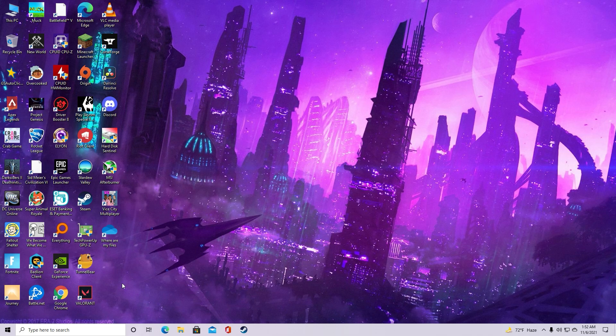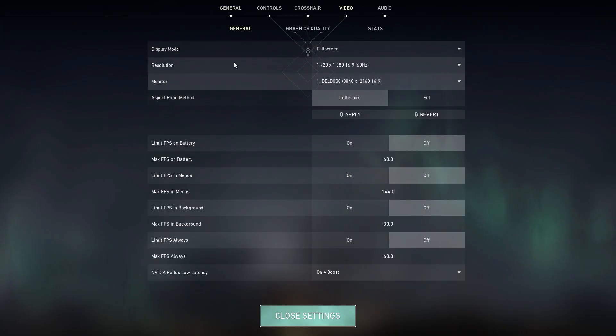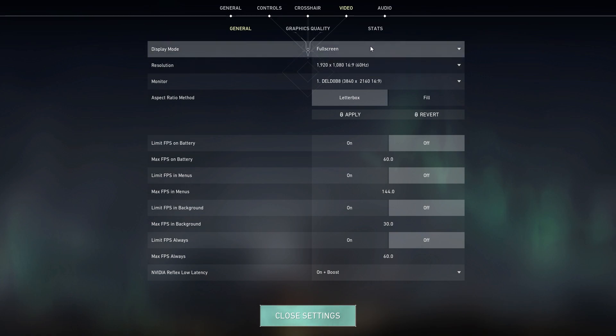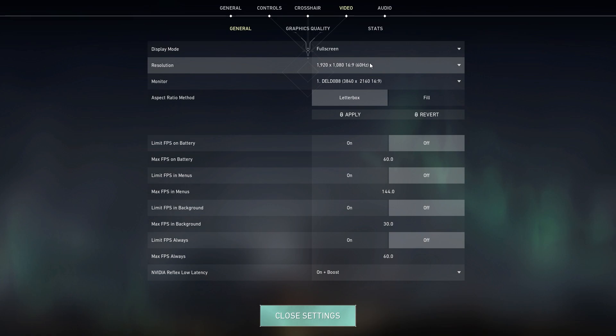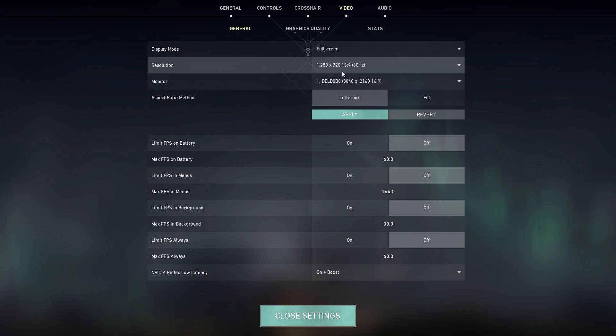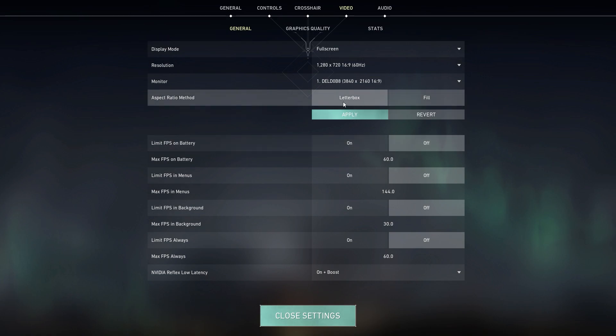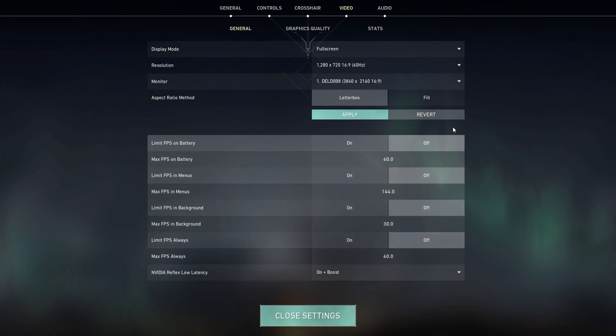Now let's change some in-game settings — log into Valorant and go to the video settings. First make sure your display mode is fullscreen. For resolution, select 720p or 900p — basically 1280x720 or 1600x900. If you have a low-end PC, 720p should be good enough. Set your aspect ratio method to letterbox or fill depending on your monitor, then turn off everything else and set NVIDIA Reflex Low Latency to On Plus Boost.